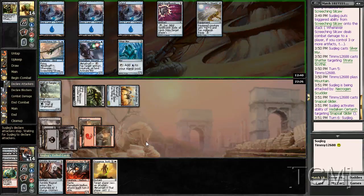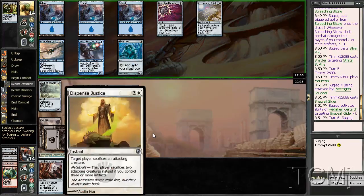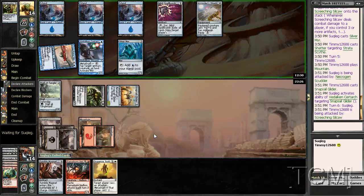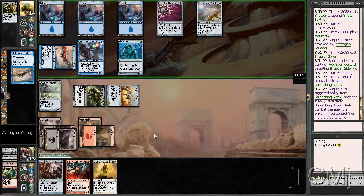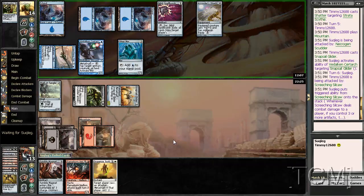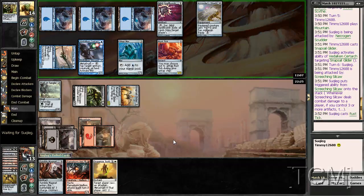I'm going to put Tumble Magnet next turn and then draw planes — giving up Dispense Justice, no. If I draw land I'm probably just going to flip Flameboard at the end. Well, you got my dragon. He's just seeing my deck, isn't he. No artifact — wait, that's an artifact.